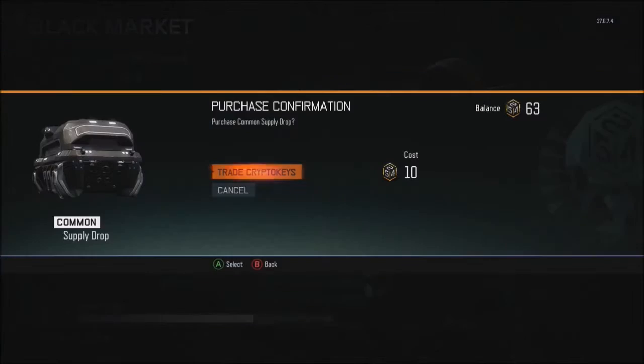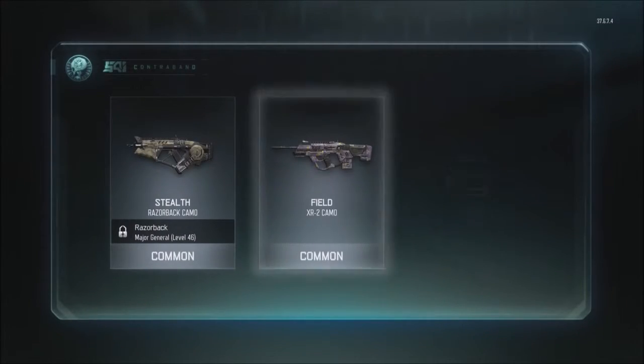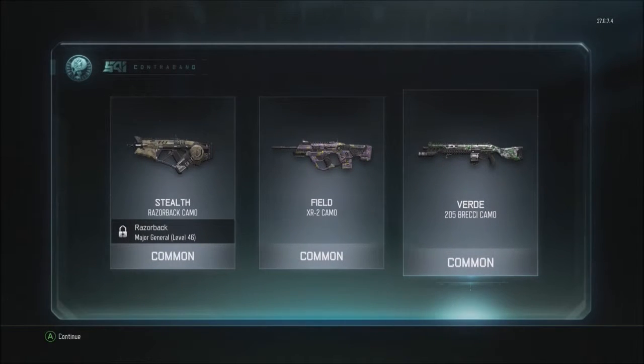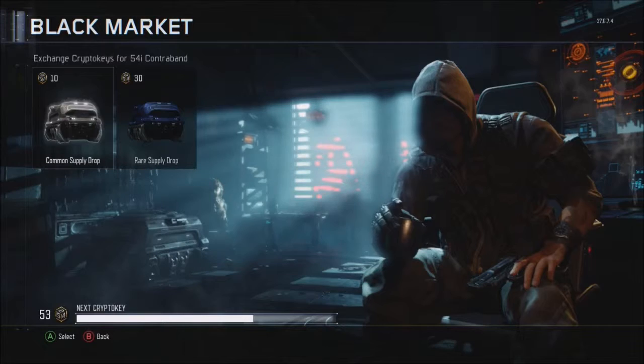On to our fifth one. The stealth Razorback field, XR2 camo, and the Verde camo for the Brakk 205 — that's how you say it — that really stupid shotgun which is really overpowered and I do not like. This is our sixth one.